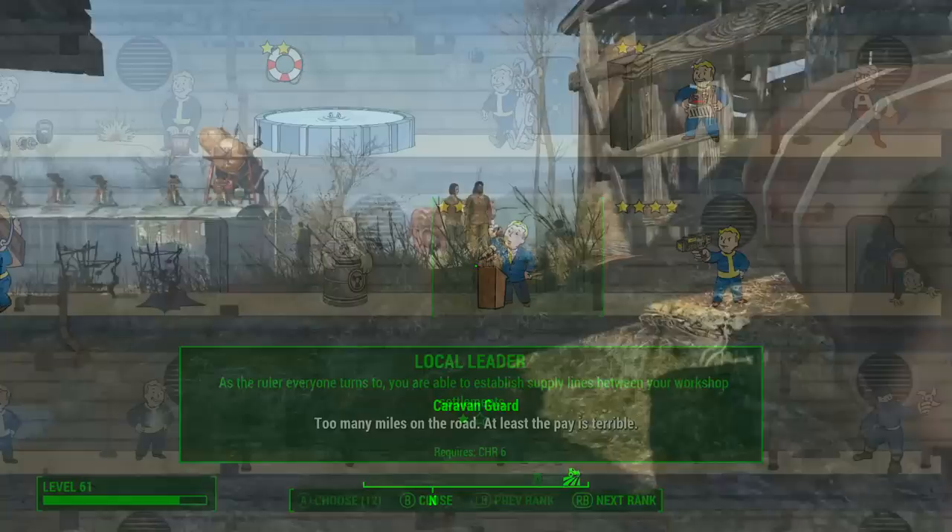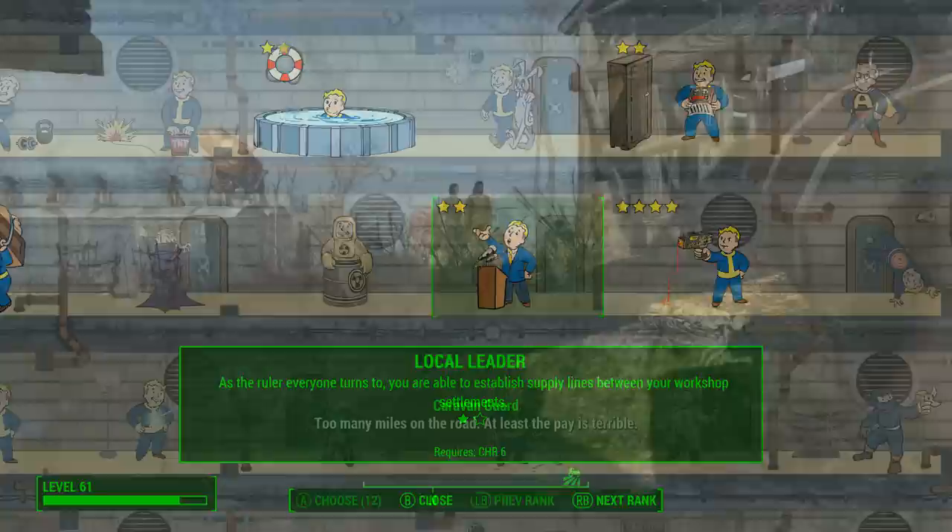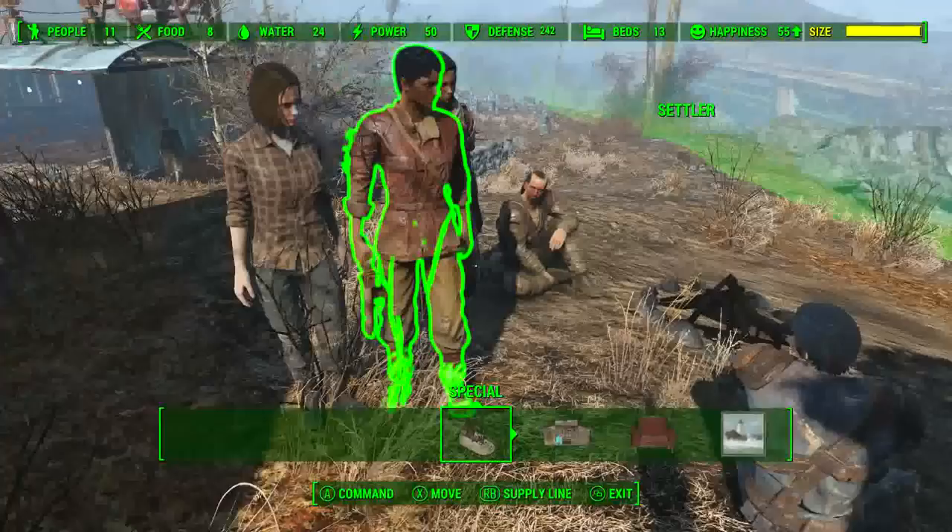To do this, we need the Local Leader perk at rank 1, but luckily we already have it at rank 2 after building that Weapons Emporium. The key here is to make sure that the settlements connected via supply lines have a combined settler population of 30 or higher.